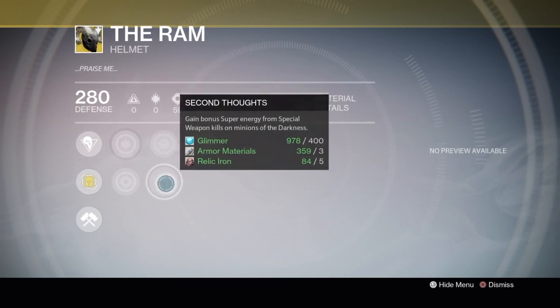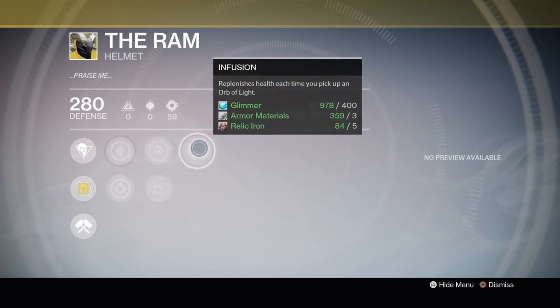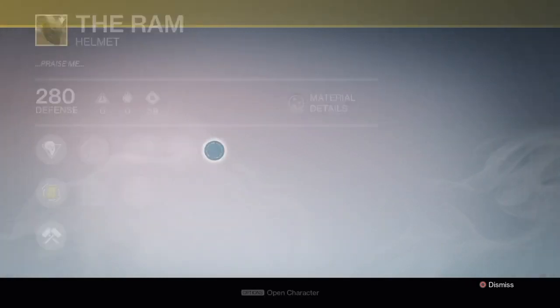Next, we have Second Thoughts, which gives you bonus super energy from special weapon kills on Minions of the Darkness — basically like Thralls. Next, we have Infusion, which replenishes health each time you pick up an orb of light. That's really good because when you're in PvP and you use your super and then you run out of health, the orbs that are right below you, you can just pick them up.